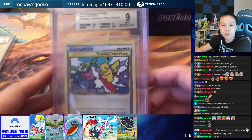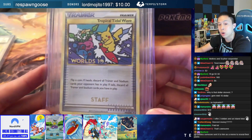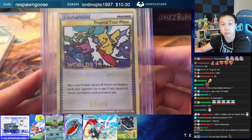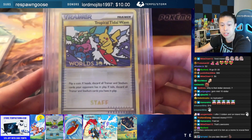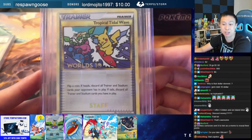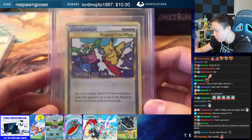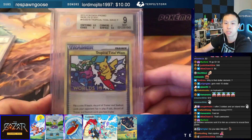We got a very, very cool card. Now this card might look very simple — might look just like a trainer to you guys — but to the eyes of a person that has been collecting, this is actually a pretty nice card, a pretty hype card. This is a World's promo, and Fox will tell you guys a little more about this specific card.